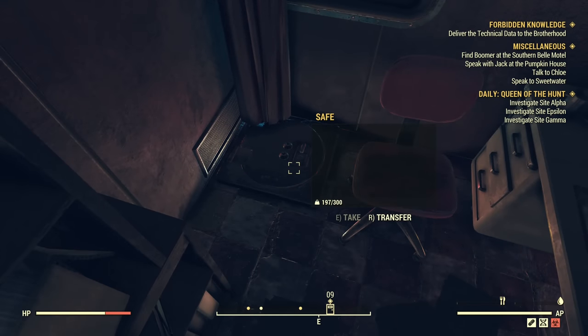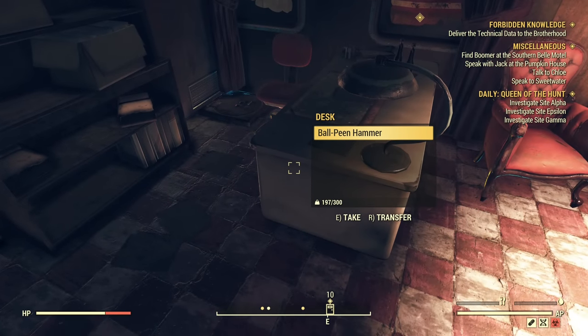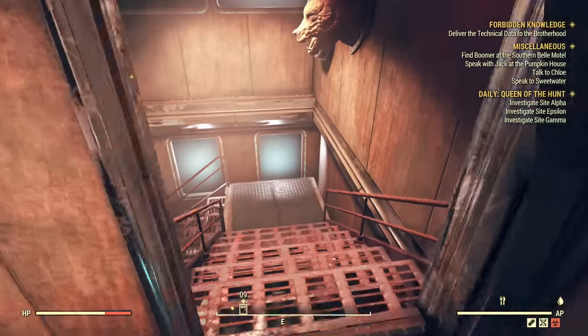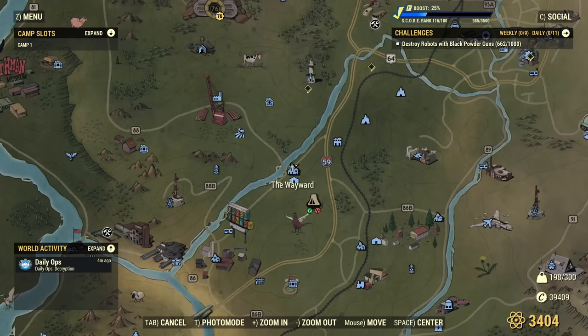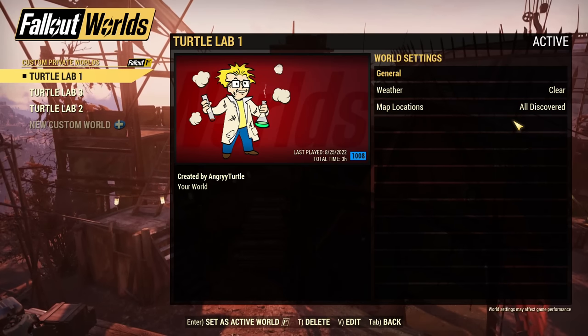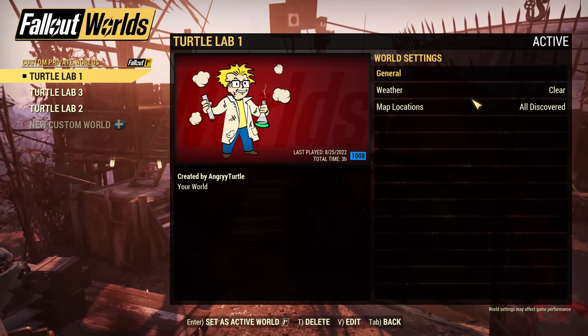Was it empty? Okay, the safe was already empty so that doesn't count. Let's go with the desk. I take the hammer from the desk, and now we confirm if everything is as it used to be. I go back to main menu — I'm using a custom server, so I will fully reset it.